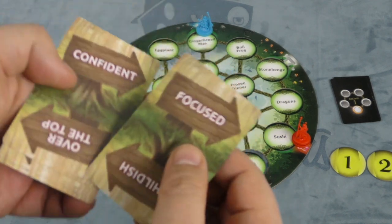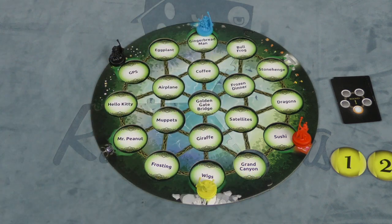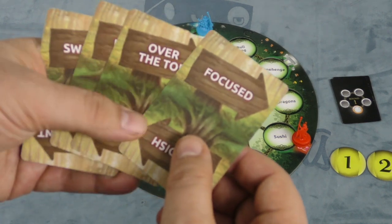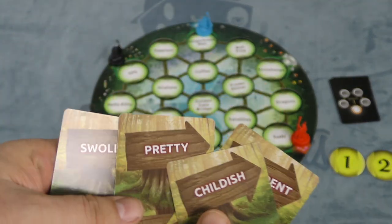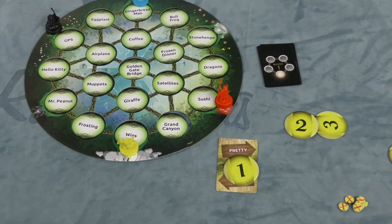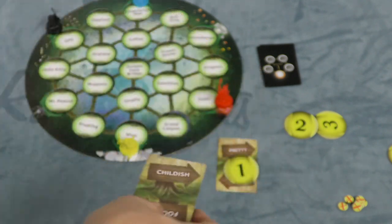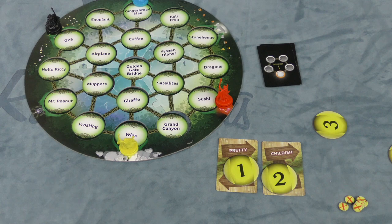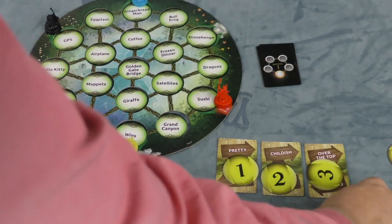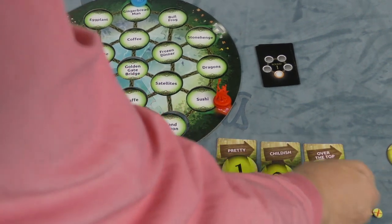Each clue card has different things. This one has: Childish, Focused, Confidence, Over the Top, Tiny, Pretty, Belligerent, and Swollen. So I'm looking at my card — the first thing I need to go to is Frosting. Which of these clues works for Frosting? I'm going to go with Pretty. So clue one will be Frosting. Each round you're going to do your next three steps. After Frosting I go to Muppets — maybe Childish. Then I have to go to Golden Gate Bridge — I'll pick Over the Top. You're always allowed to put one of these little tokens on a clue to show Not — meaning Not Childish, Not Pretty, the opposite of whatever the clue is.